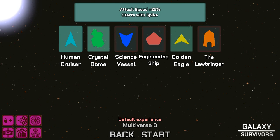We still only have a couple of things unlocked. You weren't a fan of the Crystal Dome — that's true. I was a fan of the Golden Eagle. I never even tried the Human Cruiser; that one just has a higher attack speed in terms of the Spike Weapon. So we'll start it.